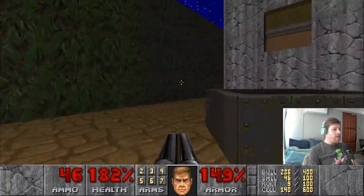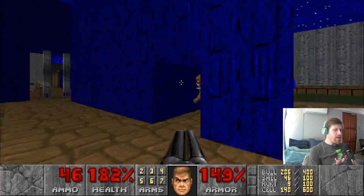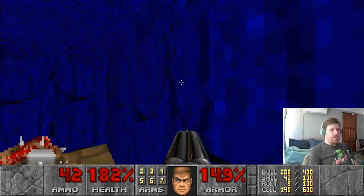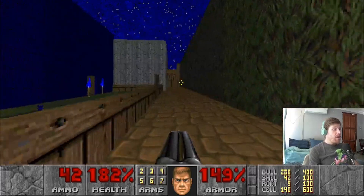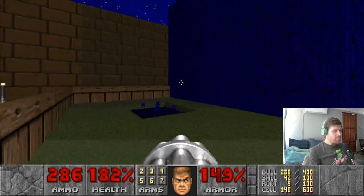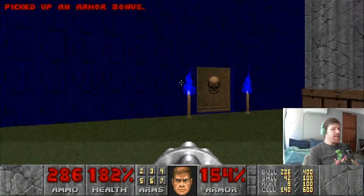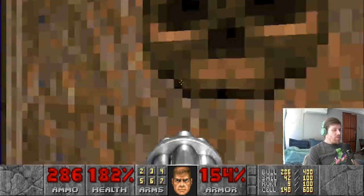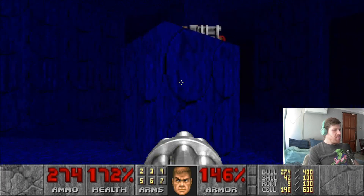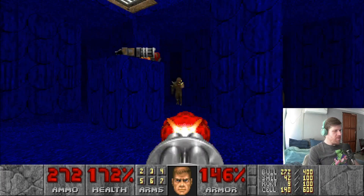Go around this building and again go around for the spectre, then for the shotgunner and for the chain gunner. Get your chain gun out for the zombie man over there and do not forget about these items if you're doing 100%. Open up this door — and of course he got me. We're going to have a little maze over here.